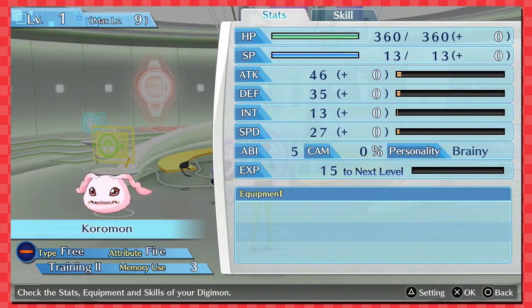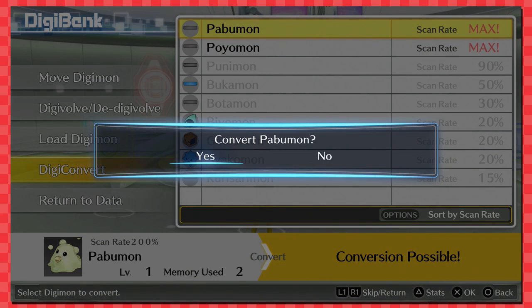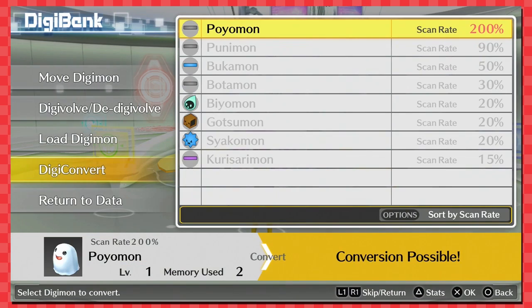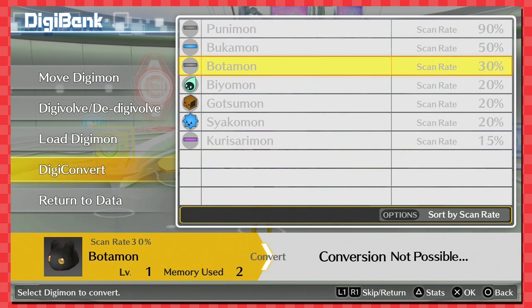Should I make them all? Yeah, sure. Does it cost anything? It doesn't seem to cost anything — you just have to use memory. I guess it does cost something to make them. You just have to scan them a lot. And when you make them you can't make them again — you used it up.